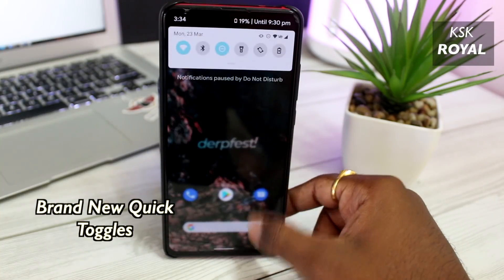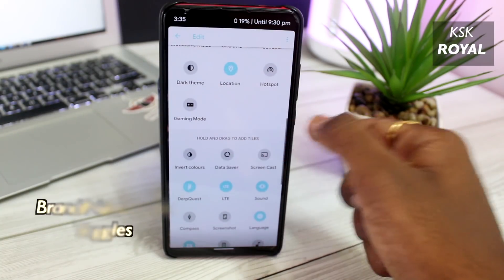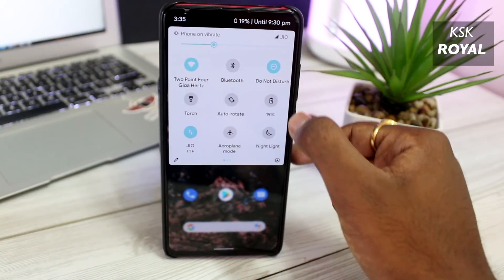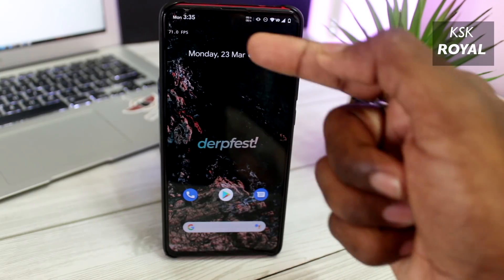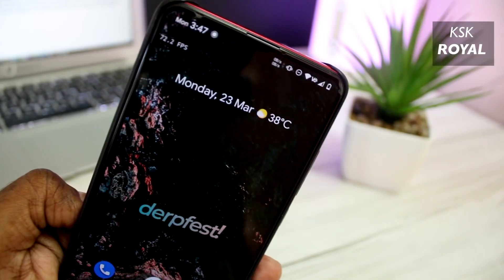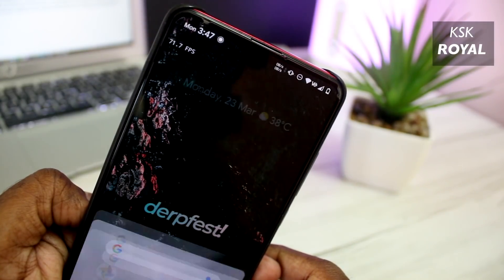DirtFest OS also provides brand new quick toggles pre-installed out of the box. Within the quick tiles section you can access more toggles like caffeine, sensors, gaming mode, sound search, screen stabilization, focus mode, and more. Specifically, it comes with an Android 11 feature called FPS counter — currently limited to only a few Android devices — which shows the refresh rate of the screen.